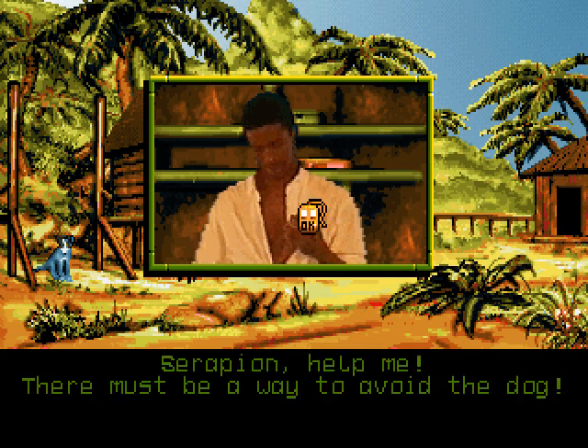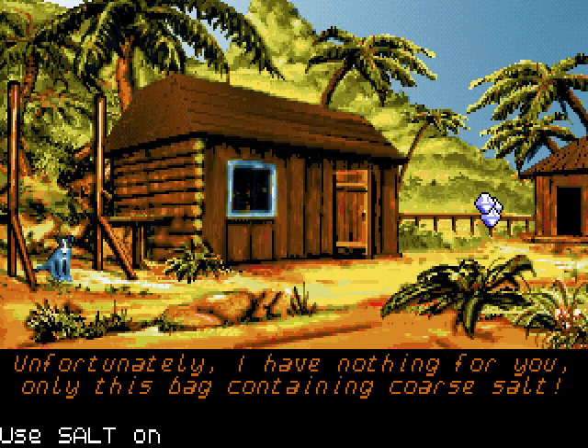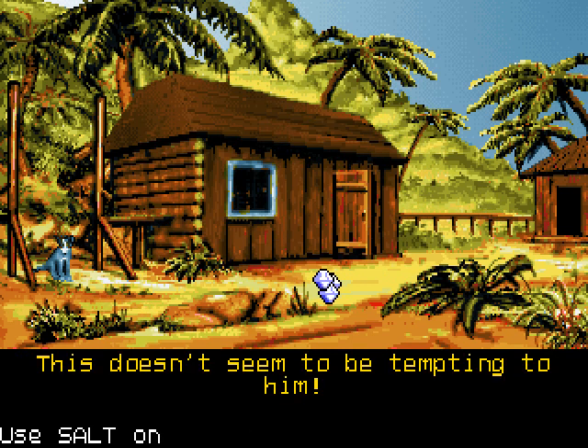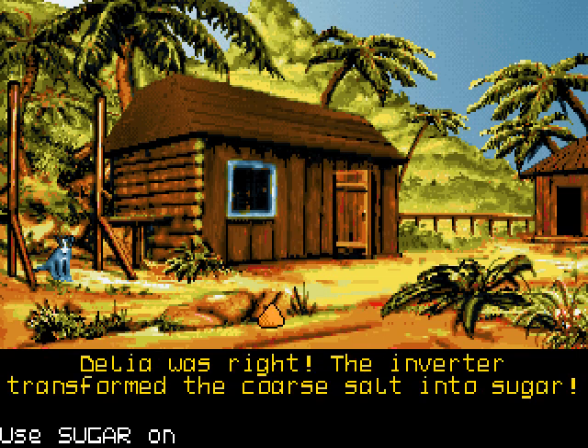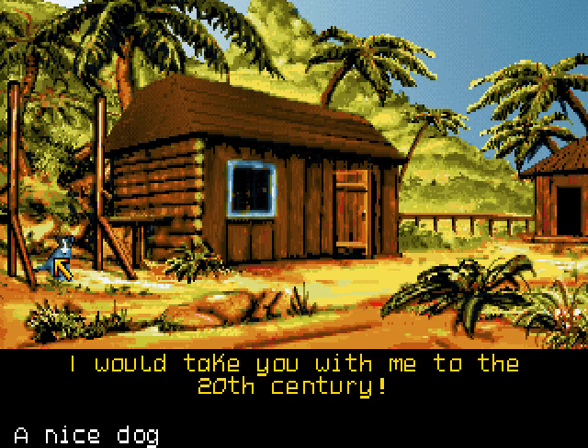Can Serapion tell us anything else? Serapion, help me! There must be a way to avoid the dog. The dog is guarding the place. Unfortunately, I have nothing for you — only this bag containing coarse salt. Salt, huh? We have salt. Let's give the salt to the dog. This doesn't seem to be tempting to him. Well, let's use the inverter. Can we invert the salt? Yes! The inverter transformed the coarse salt into sugar. And now we use the sugar on the dog. Sugar always works — he became a nice dog. I would take you with me to the 20th century. I don't think dogs eat just pure sugar — if you just dumped a bag full of sugar in front of a dog, would the dog just eat it like that? I don't think so. Anyway, now we can go here.